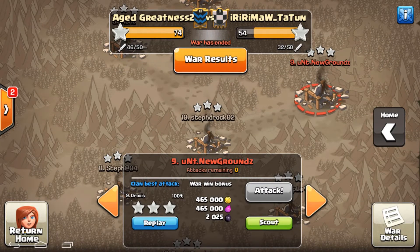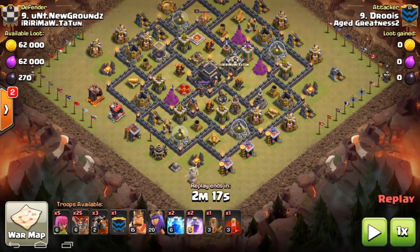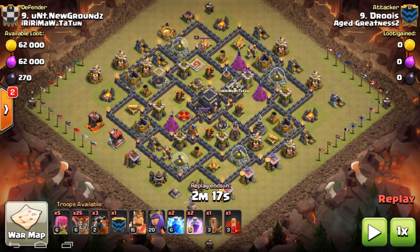Now another example of a Laloon attack — it's Droa on number 9. I think he used the same strategy. This Town Hall layout is much easier to do. He's got a skeleton spell and he's gonna zapquake one of the air defenses, then call out the CC troops first.